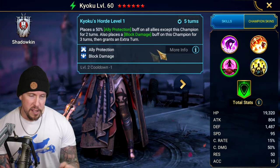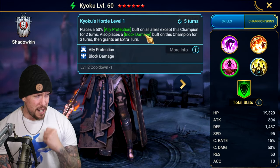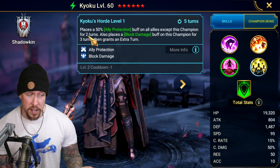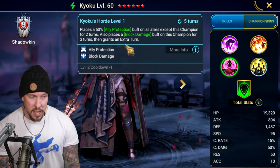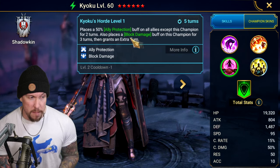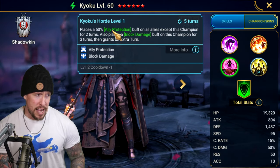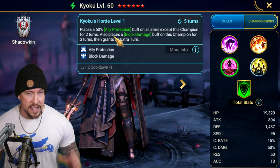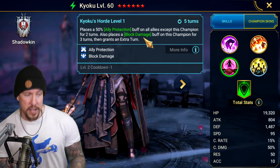Kaioku's Horde is the highlight of her kit. It's a four-turn cooldown and places ally protect on all allies except this champion for two turns, and block damage on this champion for three turns. She immediately takes an extra turn, which strips away one of the turns of block damage — which is why it's beautiful that it's on a three-turn, not two-turn duration. So at the end of the day it's essentially a three-turn cooldown effective cycle, and she's blocking damage for two turns while soaking up 50% of the damage from all allies during the ally protect.